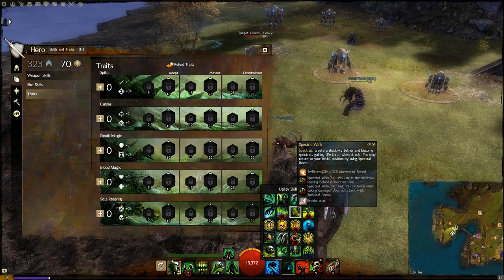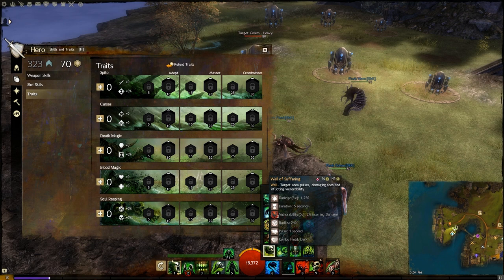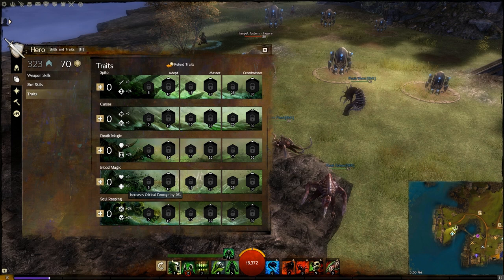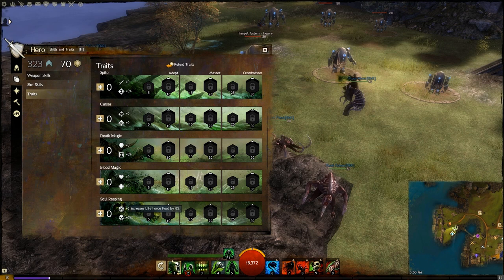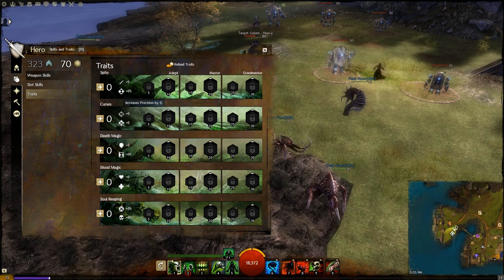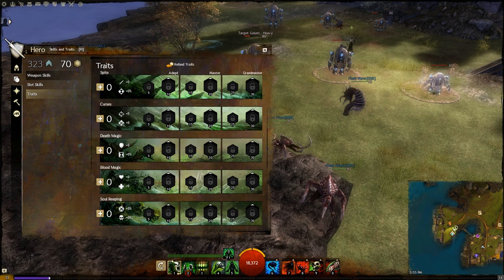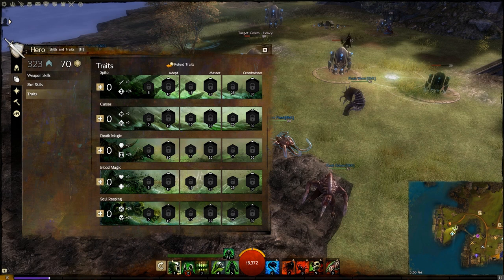Since the minions don't benefit from power, there's absolutely no point in taking power. For the power build you can go for vulnerability without any doubts, without having to make a tough decision. And with conditions, as we saw, no minion applies any conditions so condition damage doesn't benefit us at all. Soul Reaping has critical strike damage and life force which again doesn't help our minions. Precision is for critical strike chance and condition damage - doesn't help our minions. Condition duration and power again don't help our minions. So what should we take? That leaves us Death Magic and Blood Magic.